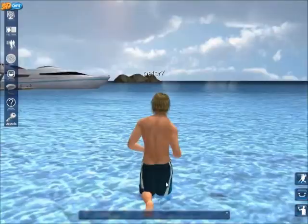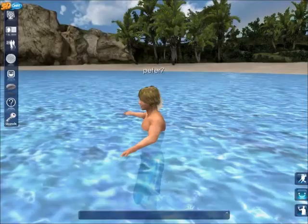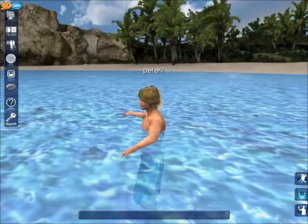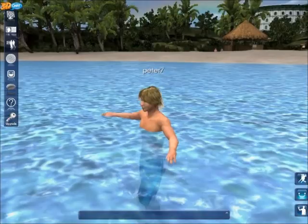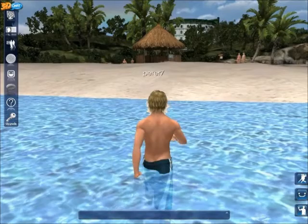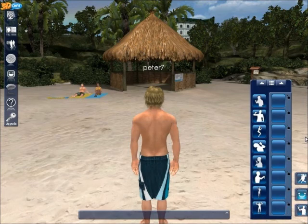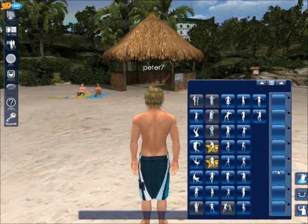Now we'll just run out into the water and go for a swim. Geez, the water looks inviting too. Different angle shots by using your mouse. Yeah, so this is pretty cool, and we'll just come up here and see what this has got to offer — a lot of different dances and movements that you can do.